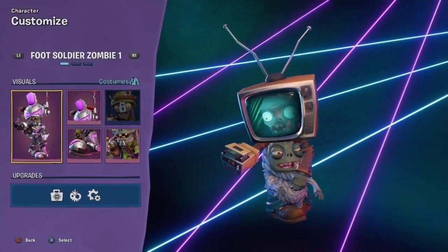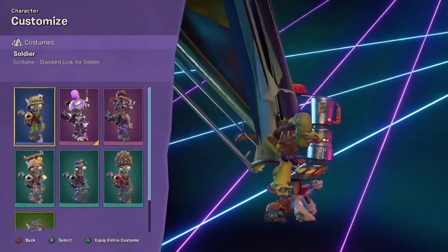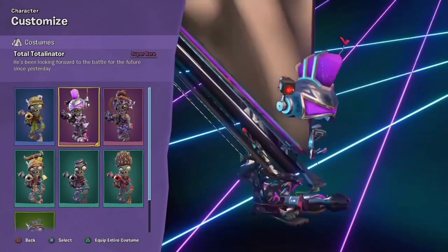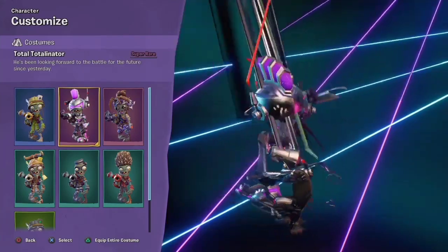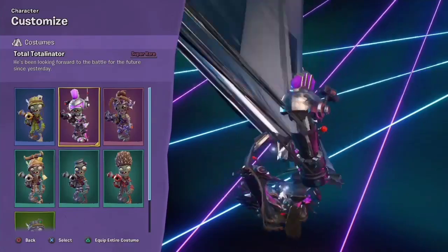So the next part to this glitch is to click on one of the customization items and this will happen. You can cycle through all the items and see how all the different skins look. Looks pretty crazy.